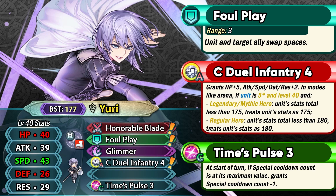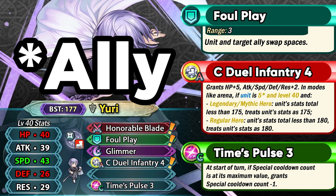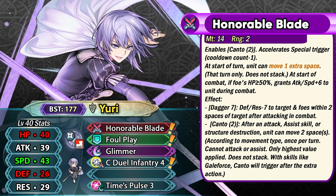His bulk isn't really all that special and he's not meant to take a lot of hits — he's just meant to go in, hit very hard, and retreat back with Canto or use Foul Play to put an enemy inside or outside the enemy range. A very unique thing about Yuri is that he is essentially a dagger cavalier, and he can also run Disarm Trap without really requiring any kind of trace skill because Canto is built into his weapon.